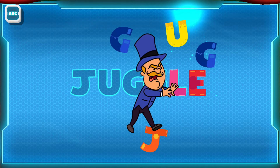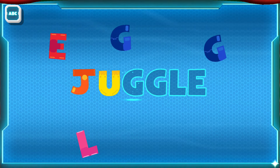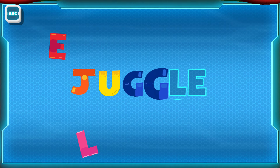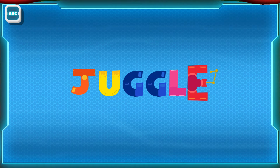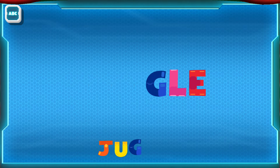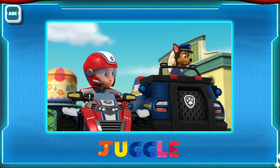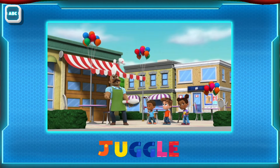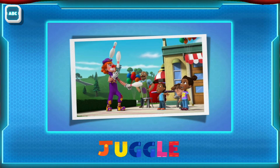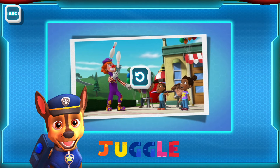Juggle. Oh no! Pumpdinger messed up the word. J, U, G, G, L, E — juggle. Yay! I didn't know Mr. Porter could juggle. Neither did I. When you juggle, you toss lots of objects in the air again and again without dropping them. Can you juggle?